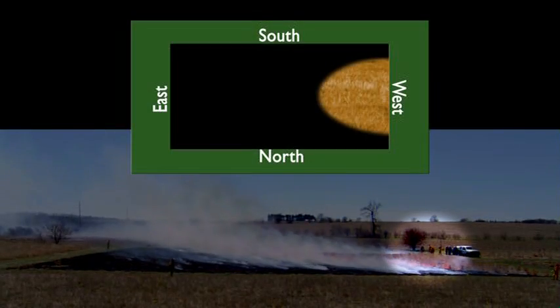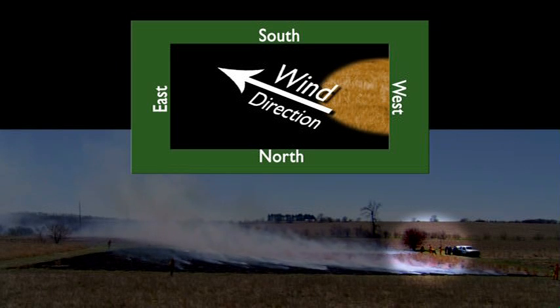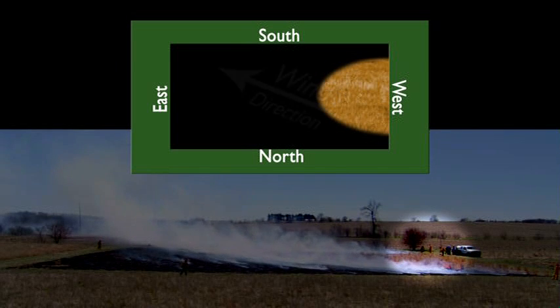The drip torch is going to be coming along the west side now. It's going to be catching a flank fire initially, and then it'll be a head fire as it comes closer to the northwest corner.